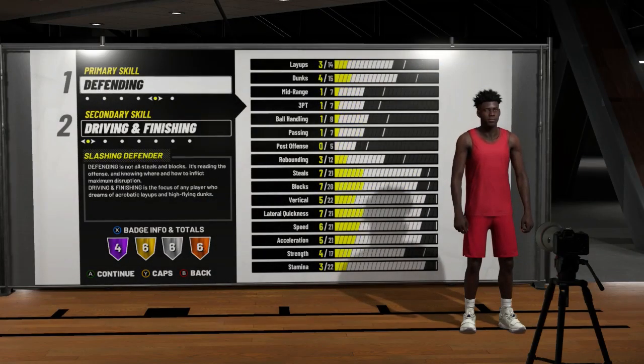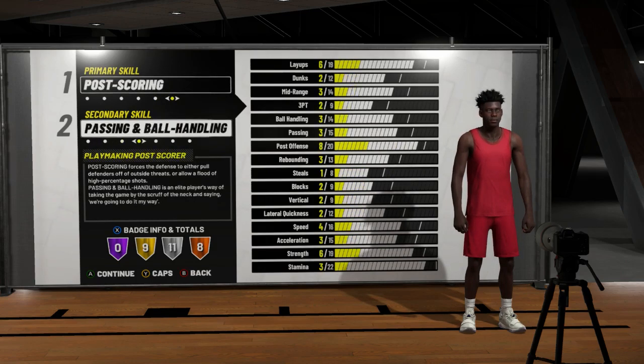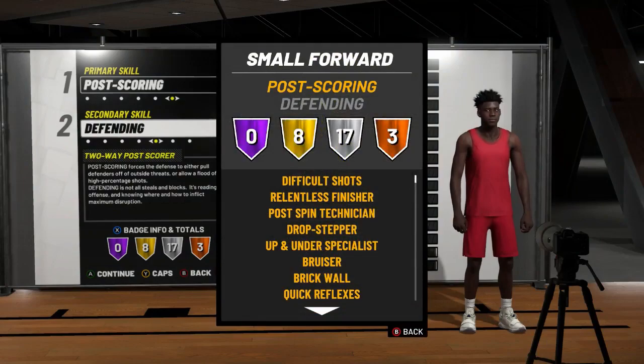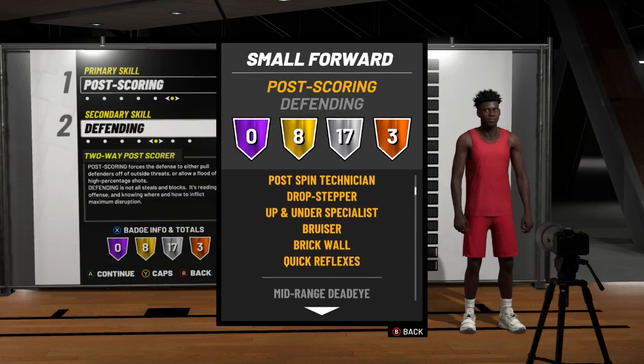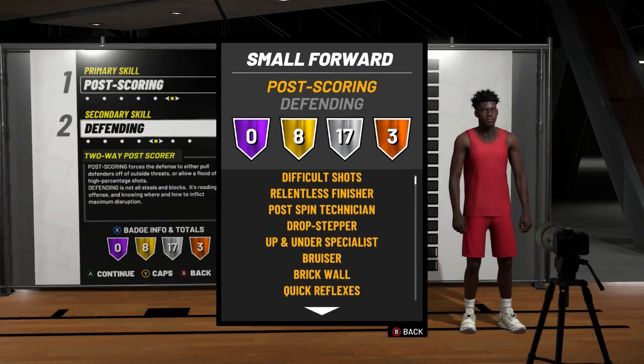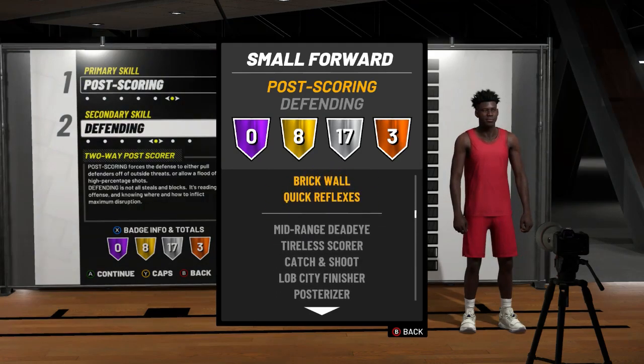I've seen this build at the power forward position and I just love it. But here's the thing — they're the same badges. There are 17 silvers that are just the same as the power forward position, but we don't get any hall of fame badges. The eight hall of fames right here are pretty cool. Now, one thing that is gonna suck is that I do not have bruiser on hall of fame and brick wall. Brick wall and bruiser are on hall of fame on the power forward position. But what I notice is, with this build, I will be effective shooting and defending at the same time.